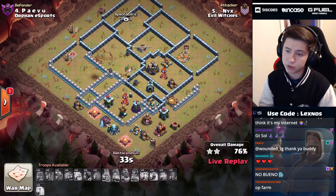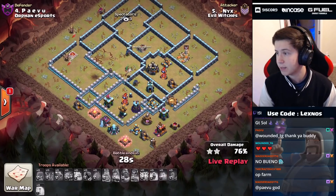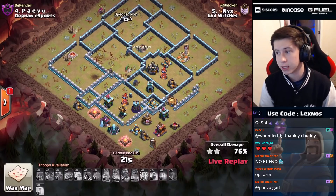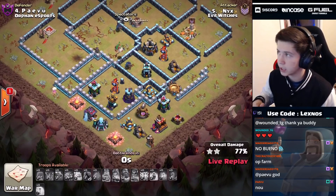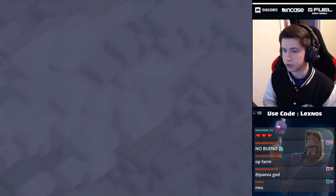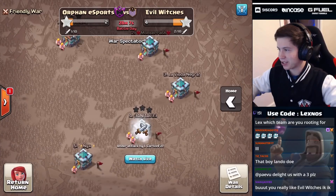After that one archer picks off the gold mine, that's gonna bring the average destruction down for Evil Witches. But they're not out of it - this is still only the second attack of the war, this is anybody's match. We'll have to wait and see what Orphan Esports can do with their next few attacks, and maybe Evil Witches can come through with a triple train and still finish with 13 stars. That one's gonna finish at 77 - nice try to Nyx, but just a little bit short.